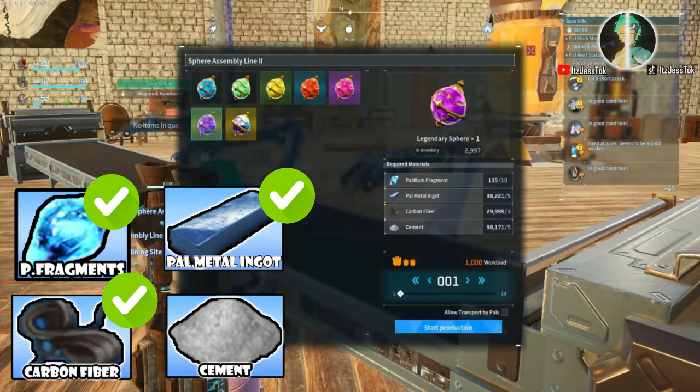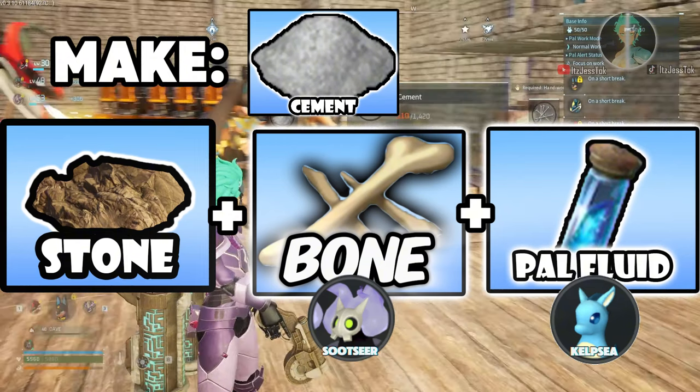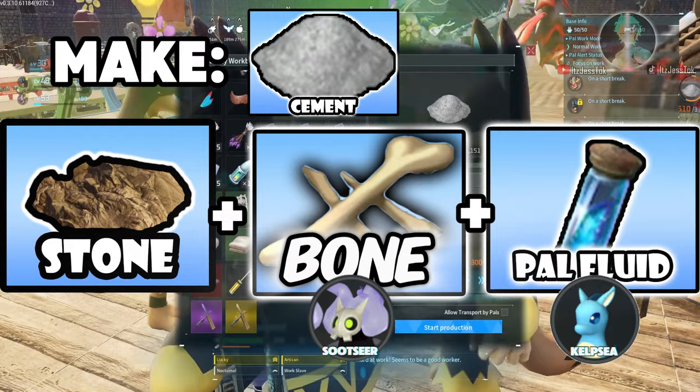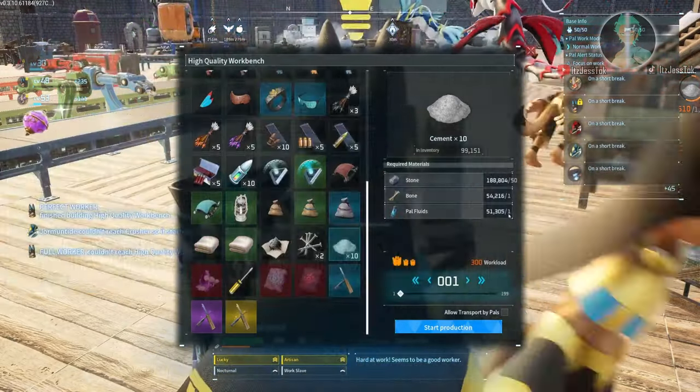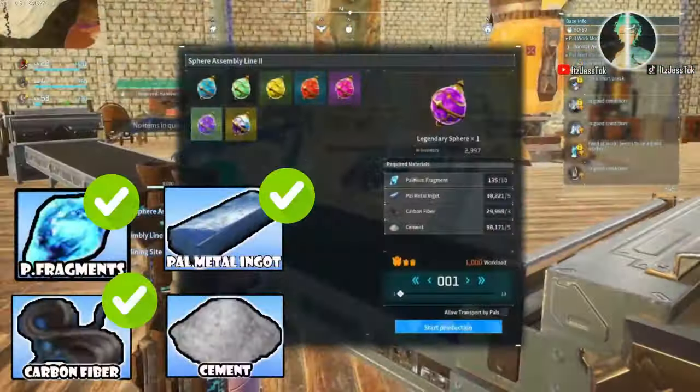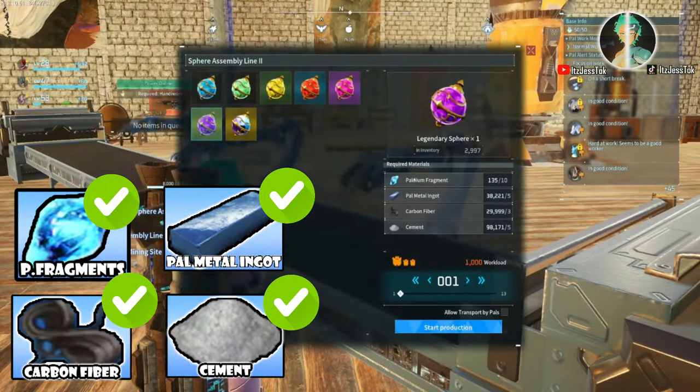When it comes to cement, this one takes a load on you. You're gonna need some grazing pals — Suziers and Kelpsies — or you can buy it from a merchant, though they're fairly expensive. You're also gonna need a lot of stone and high quality benches to make them.